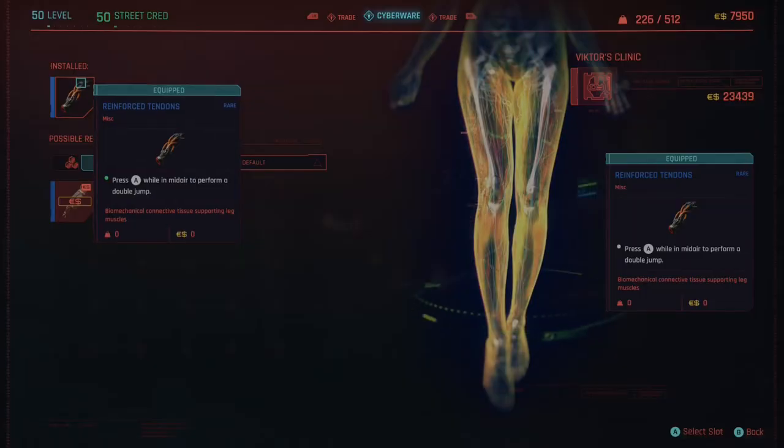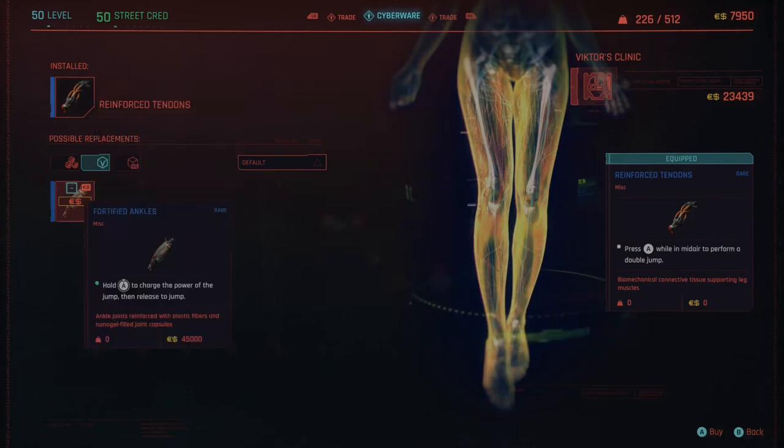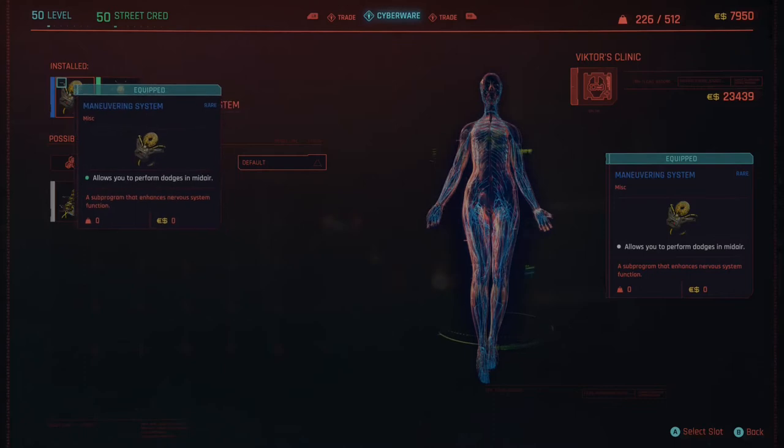First things first, you're going to want to install some cybernetics and these can be quite pricey. The reinforced tendons and the fortified ankles come in at a cool 45,000 eddies, but the best option is the reinforced tendons because they allow you to maneuver in mid-air and change direction. The maneuvering system also allows you to gain further reach if you're jumping building to building and allows you to dodge in mid-air.